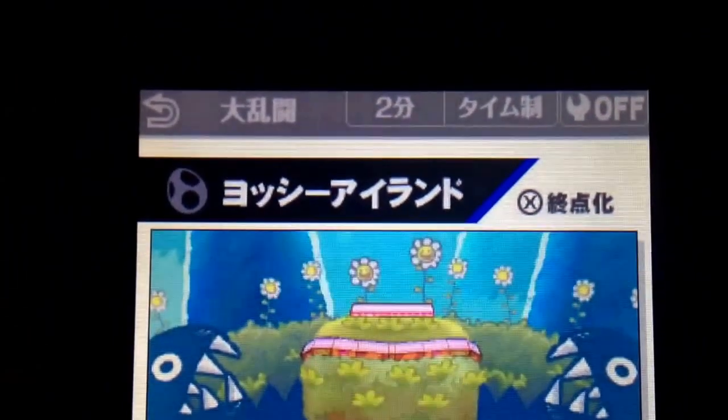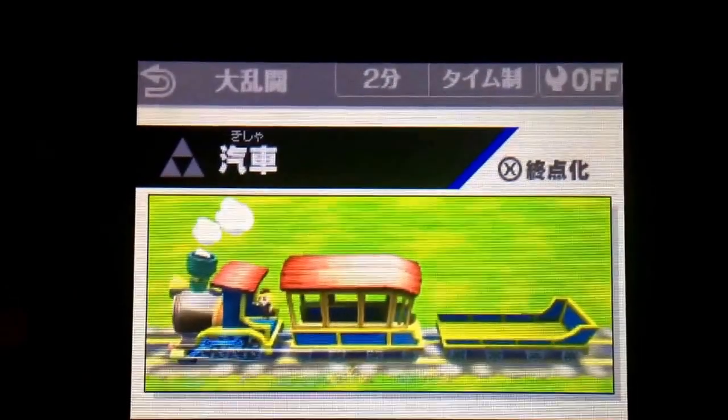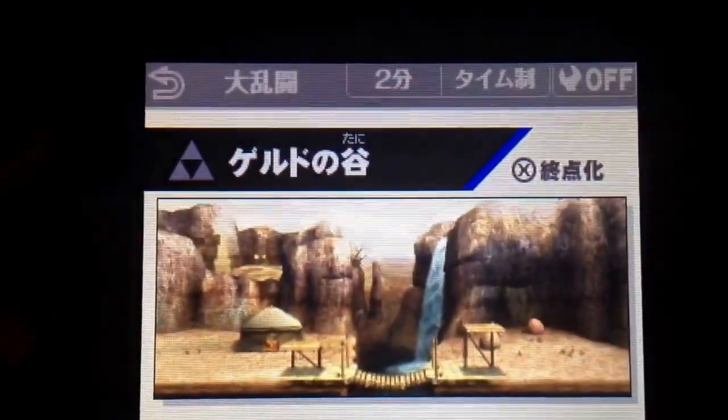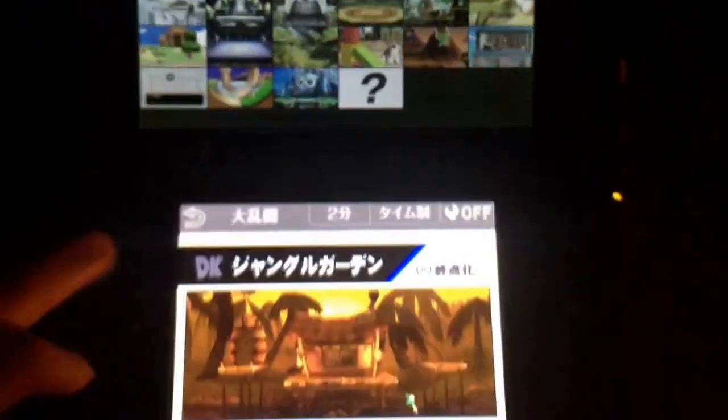Scrolling down, we have Yoshi's Island from Brawl, Brinstar from Melee, Toon Link Spirit Tracks — Zelda Spirit Tracks. I believe this is another Zelda stage from The Emblem, not sure what game it's from.